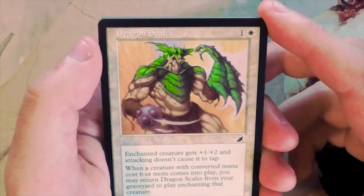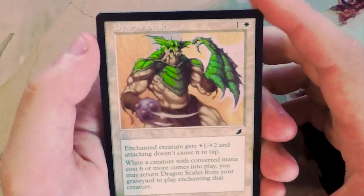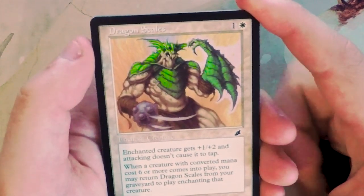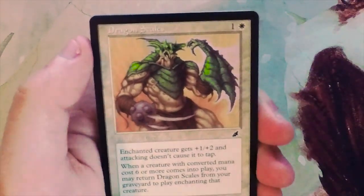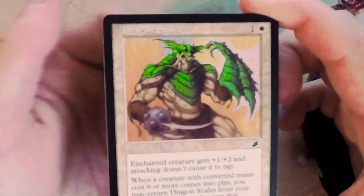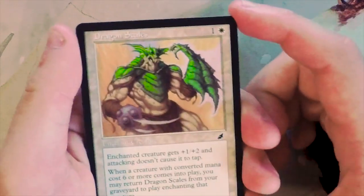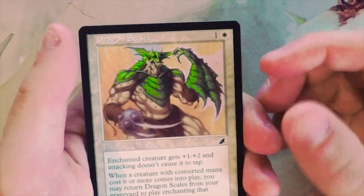Dragon Scales - one and a white for an enchant creature, gets plus one plus two and attacking does not cause it to tap, so it basically has vigilance. When a creature with converted mana cost six or more comes into play, you may put Dragon Scales from your graveyard into play enchanting that creature. Normally I don't like enchanted creatures because it leaves you open to two-for-ones, but you can play one in the deck and it just recurs itself if you have the creature support.